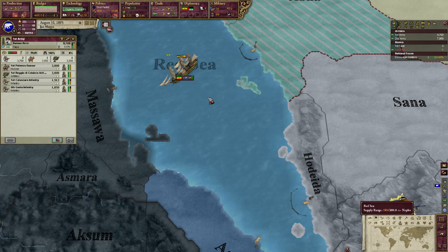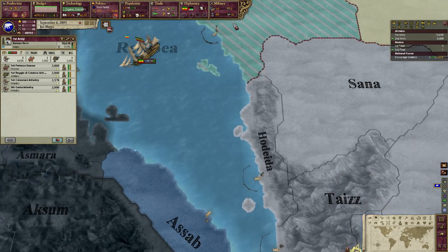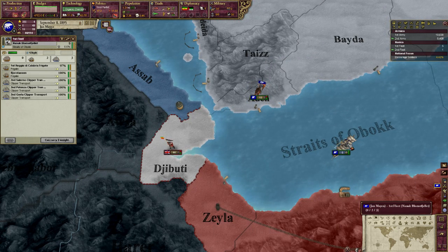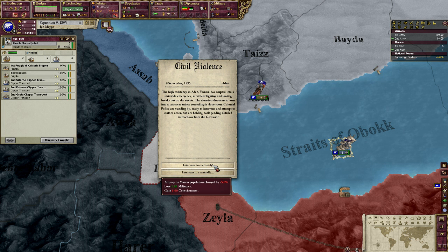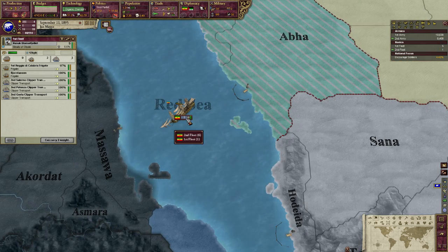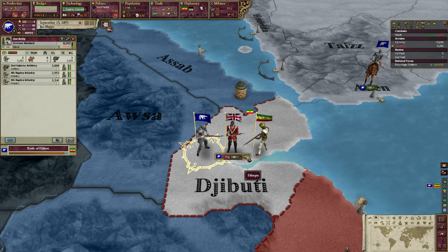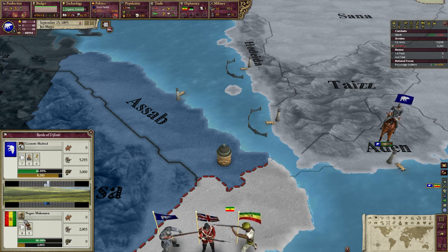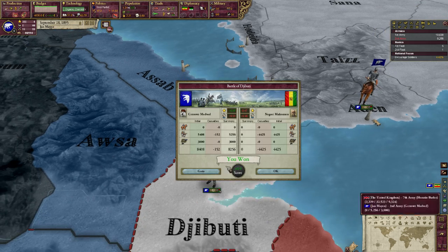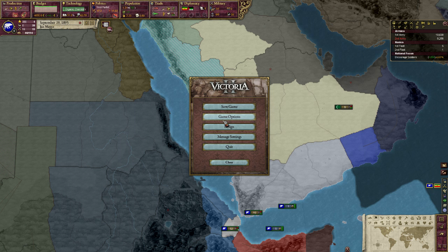We might as well just move this army up here as well, just to make it ready. So once our guys end up over here, there will be a little bit of a fight because the Ethiopians do have some troops there. There's a battle. I can't exactly see how many they have. Is it just me or is the sound a little bit low? I feel like the sound is a little bit low. Let's try and change that - get the audio up a little bit.